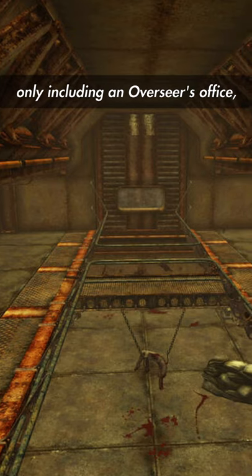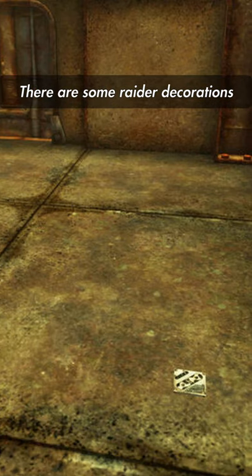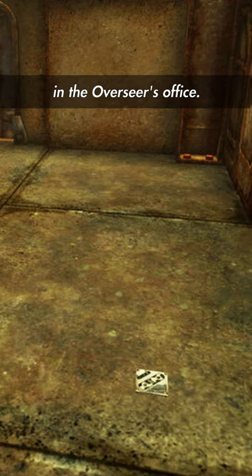Using console commands, you can teleport your character to the vault. It's not very big, only including an overseer's office, atrium, clinic, and a blocked off living quarters. There's some rager decorations and a holotape laying on the ground in the overseer's office.